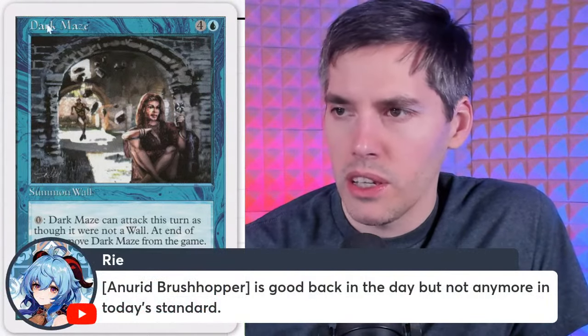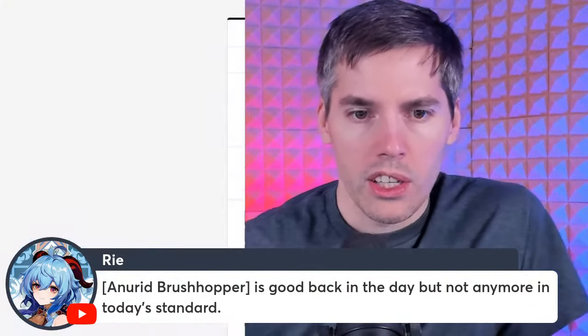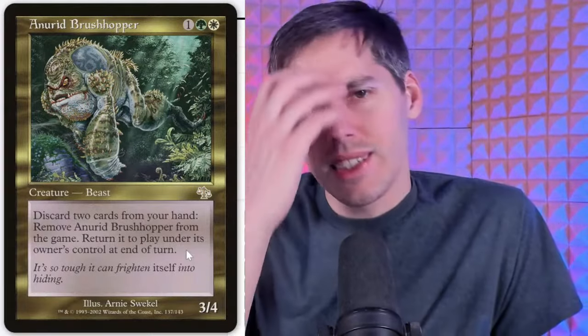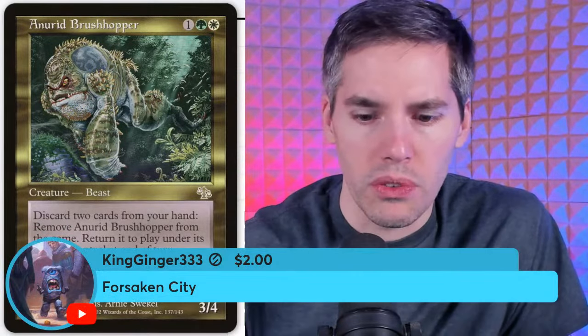Anurid Brushhopper — three mana three-four. Discard two cards from your hand: remove Anurid Brushhopper from the game, return to play under its owner's control at end of turn. It's okay — you get to blink it, and if you're using madness or need cards in your graveyard it would be a benefit.